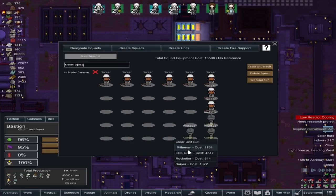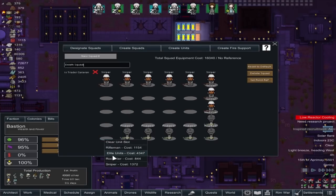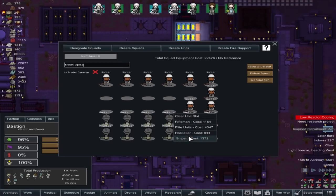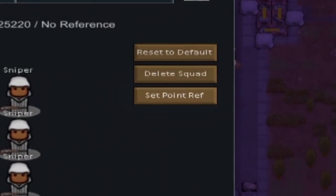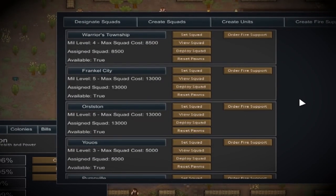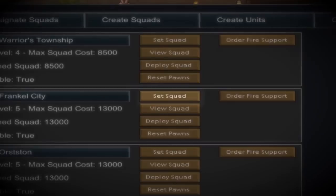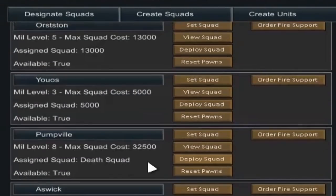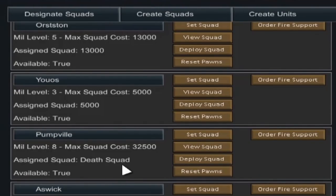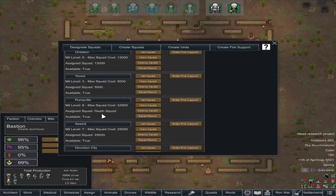For your armies to be supported by a village, they need to fit within the equipment cost determined by the military score of that village. You can set a village as a reference point for equipment cost by clicking 'Set Point Reference.' Once you have your armies, go to the 'Designate Squads' tab, find the settlement you want to assign your squad to, and click 'Set Squad.' If the equipment cost exceeds the military score, you won't be able to assign them. A squad can be assigned to multiple settlements.